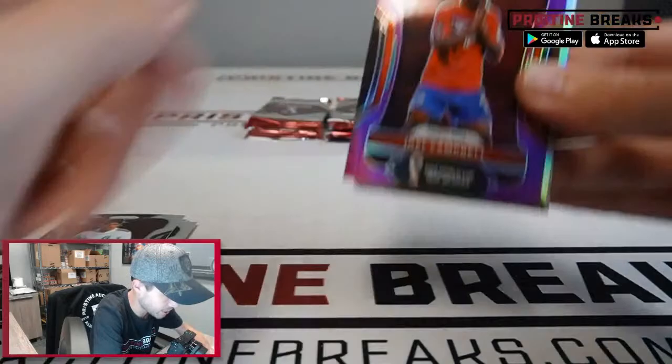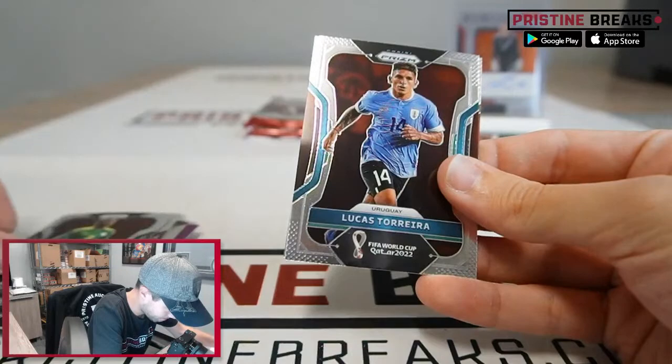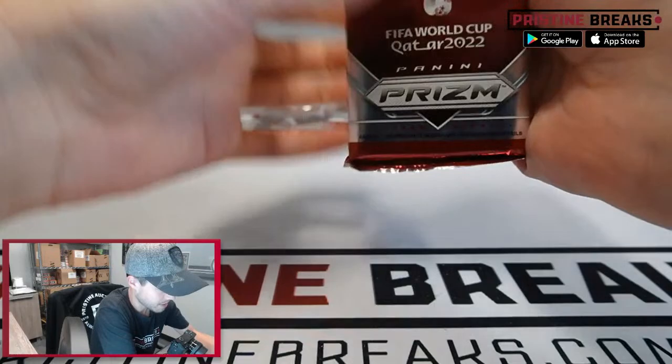We got Joel Campbell, another one for Costa Rica, out of 199 on that one. Silver: Darwin Nunez, Keylor Navas, Sadio Mane, Lucas Torreira, and Kamaldeen Sulemana. Four packs to go — get your spots, Pristine Breaks, ladies and gentlemen.